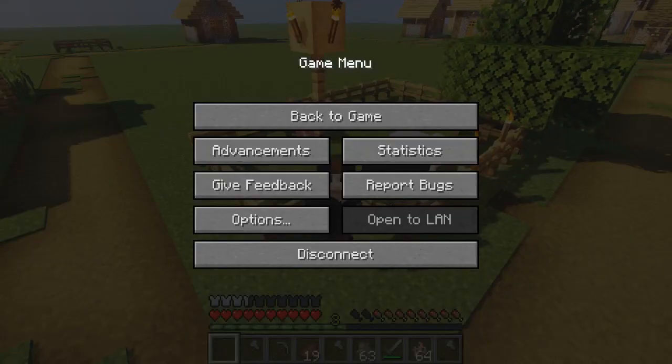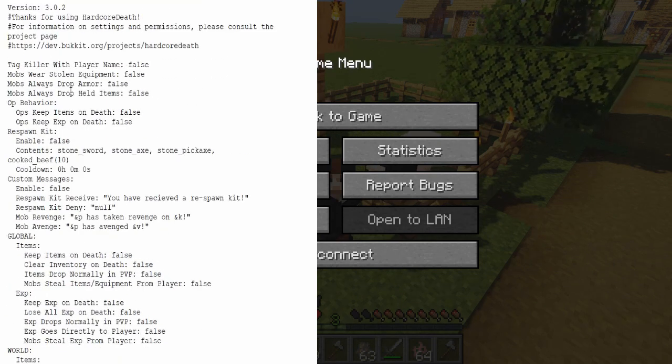So let's open up the configuration file and see what we're working with. As you can see, all of the options are disabled by default, so the plugin doesn't do anything you don't want it to do.